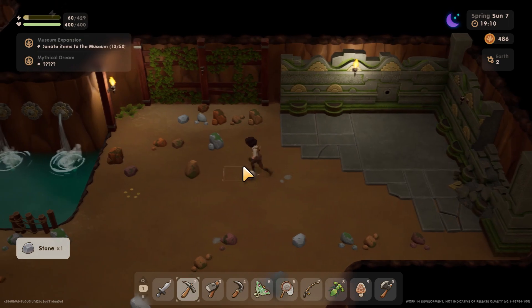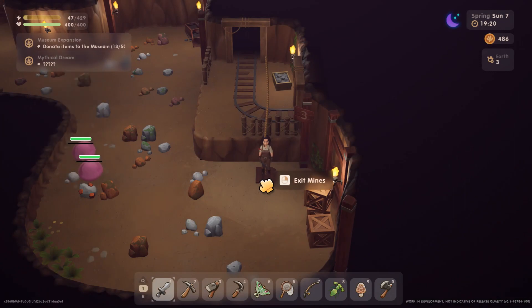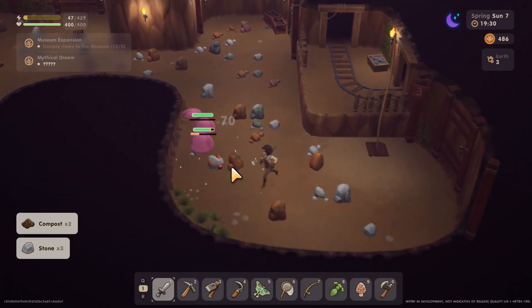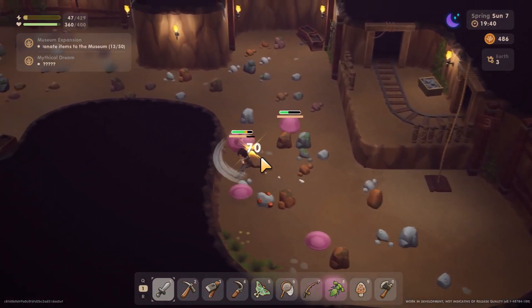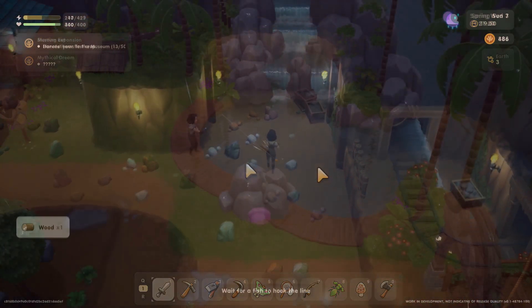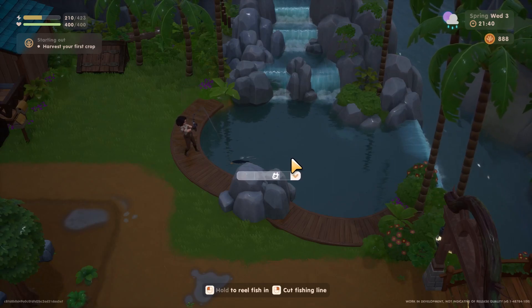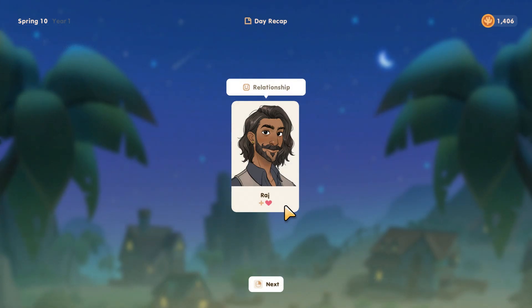As of this recording, I've made it to winter of year one. I'm almost done with the first set of bundles for the goddess, I've expanded my museum, finished the shop's quest, made it to the second section of the undersea area, and I'm halfway through the second mine — and I still feel like there's plenty for me to do. Maybe I can focus on getting recipes and befriending people, or start fishing if I wanted to. I do know that I will be putting more time into Coral Island as it continues to grow and update, and I look forward to every bit of it.